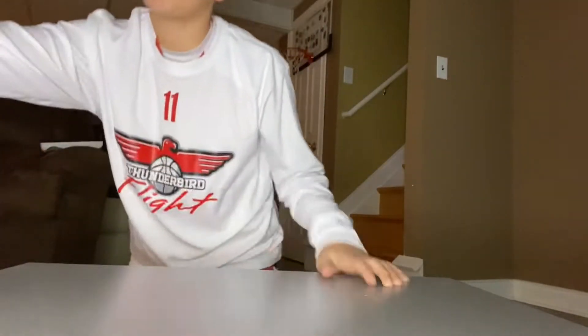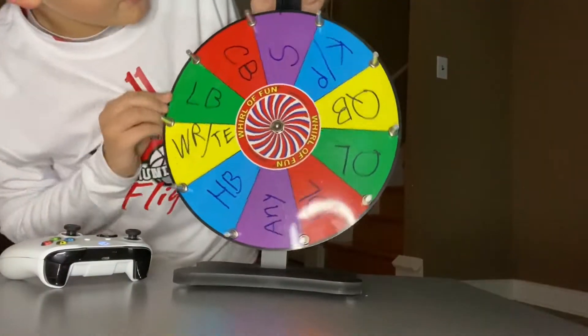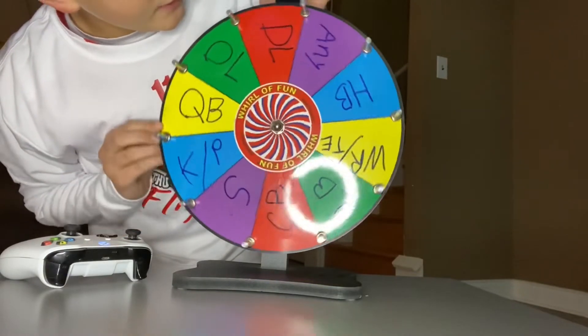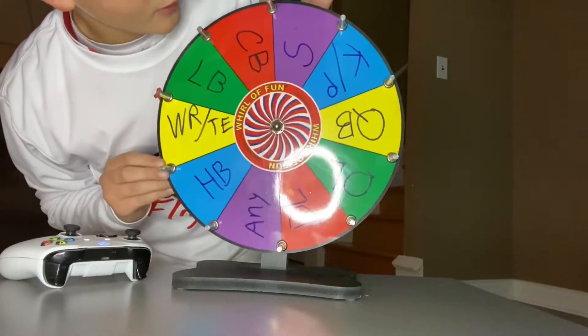So how this works is we're going to pick a random team, go into the fantasy draft, and spin the wheel. On this wheel, we have almost every position in the NFL: safety, kicker/punter, quarterback, O-line, D-line, any (which means we can pick any position), running back, wide receiver, tight end, linebacker, and corner.